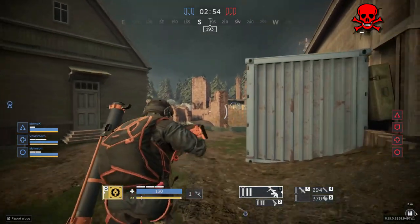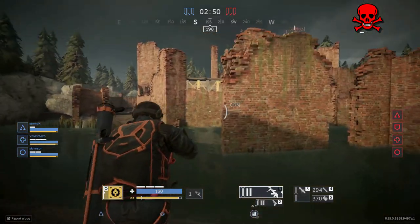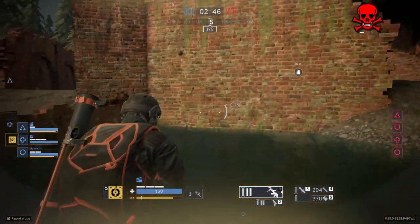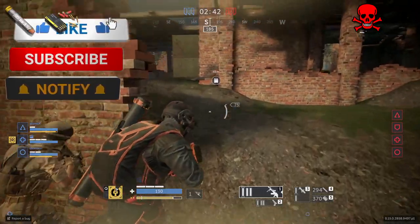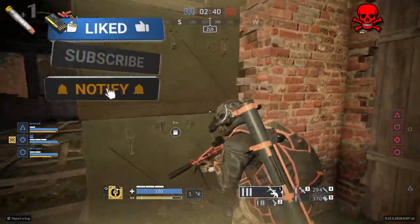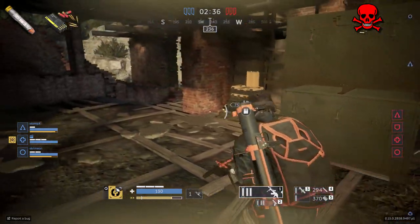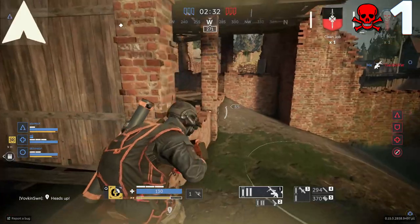What's up guys, shout out to Rodrigo for suggesting this mini series on how I play. Today we're doing Spotnik. You can see I'm using the ammo pack and the stamina pen, and I'll get into how that works with the skills and my playstyle. First, I use Iron Arrow for my first skill.